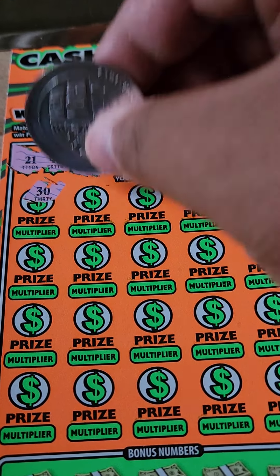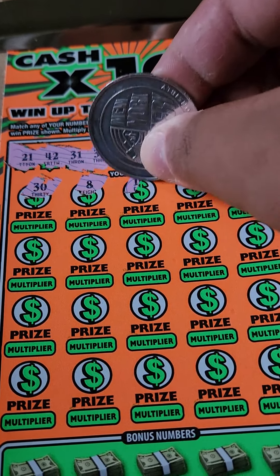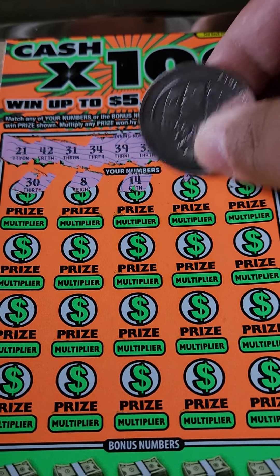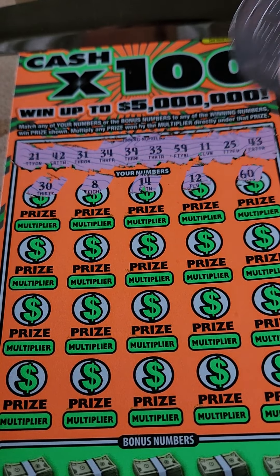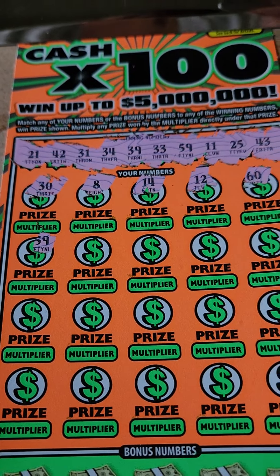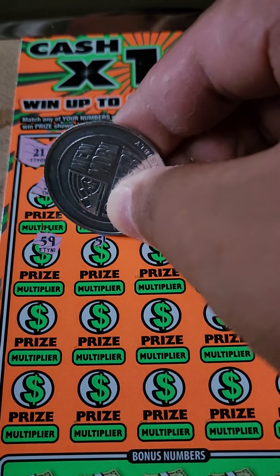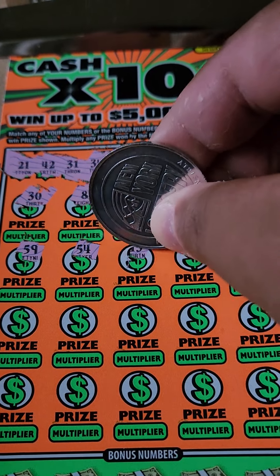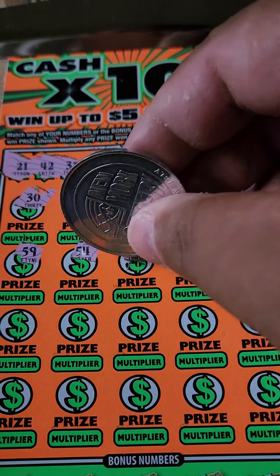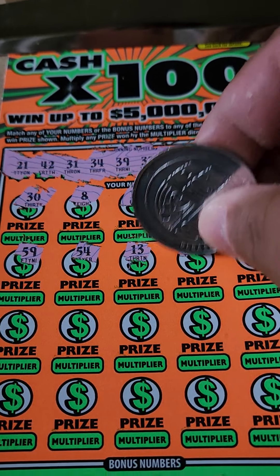30 — one off from 31. This game loves its one-offs, it is so crazy. 14 — nope. 12 — one off from 11. 60 — one off from 59. See what I mean? They just love... wait — we got 59! Boom shakalaka! Oh yeah! Then 54. And we got number 13 — screw what people say about 13, to me it's a lucky number.